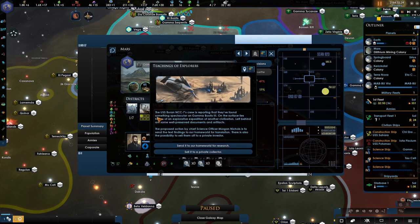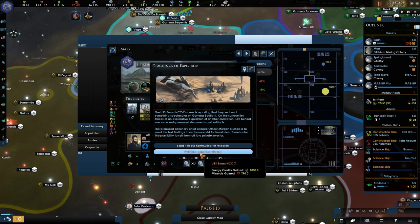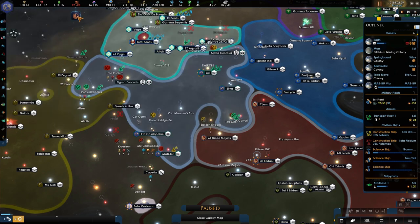Teachings of explorers — the USS Barron is reporting that they found something spectacular on Gamma Botis 3. On the surface lie traces of an explorative expedition of another civilization. Left behind are some well-preserved documents and artifacts. It's quite nice — we're going to set up a research thing. Come on, we're explorers, right? Let's explore, let's research that.